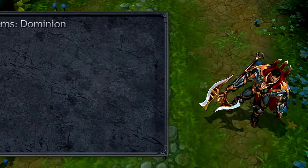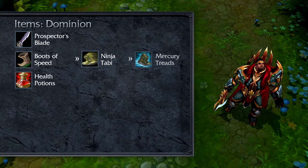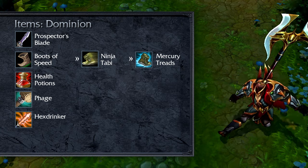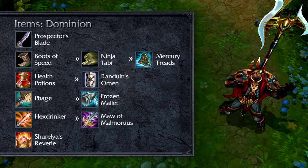In Dominion, open with Prospector's Blade, Boots of Speed, and two health potions. Take Ninja Tabi or Mercury Treads depending on your needs, and build Phage plus Hexdrinker for mid-game. Add in late-game durability and damage through Shurelia's Reverie, Randuin's Omen, Frozen Mallet, and Maw of Malmortius.